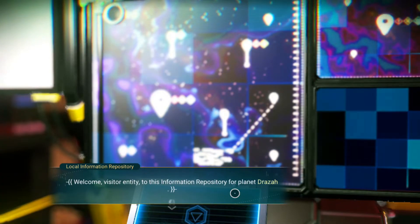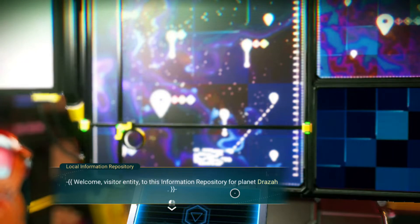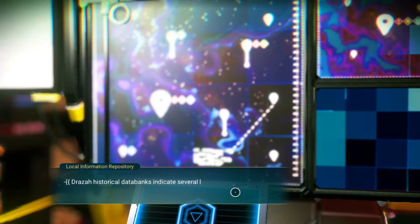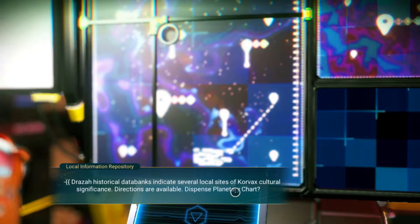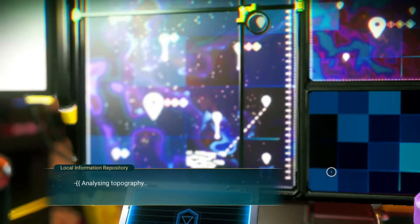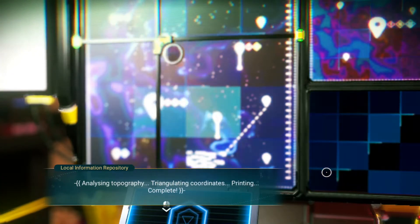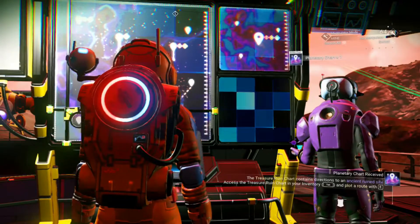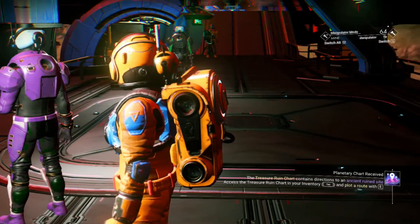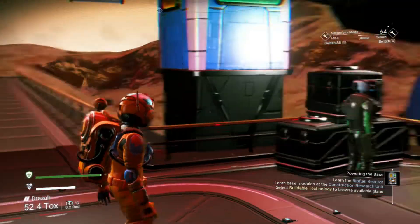Local information: 'Welcome, visitor entity. I would speak my language to this information repository for planet Draza.' Wait — I named it that. Did you find out what I named this planet immediately when I named it? 'It banks indicate several local sites of Corvax cultural significance — directions are available. Dispense planetary chart?' Well, I can afford it, so yes. Analyzing topography, triangulating coordinates, printing complete. And it's got those little sprocket holes on the side. An ancient ruined site — how fascinating.